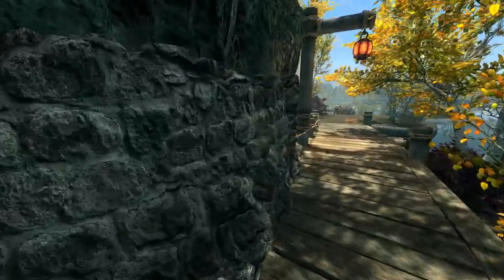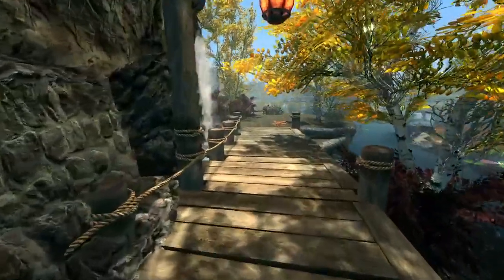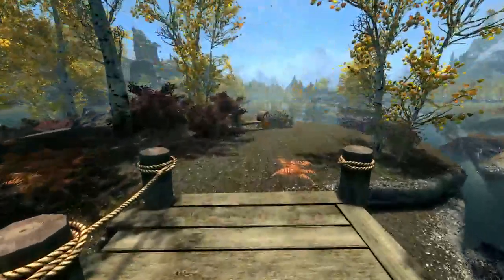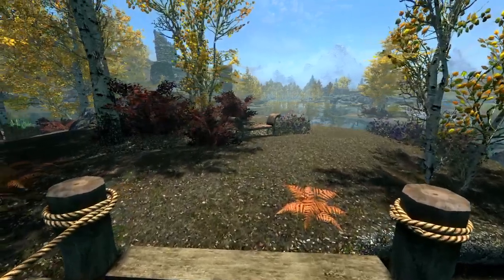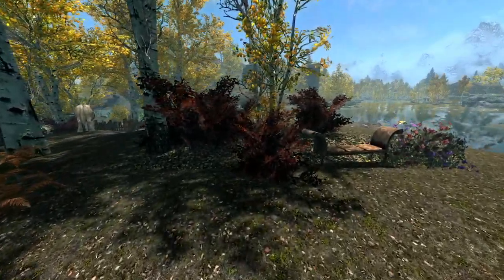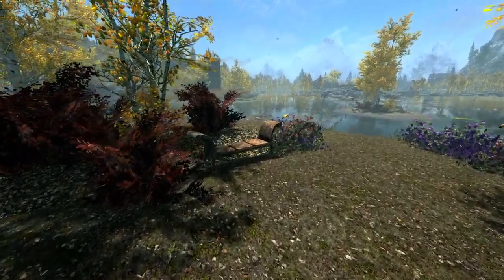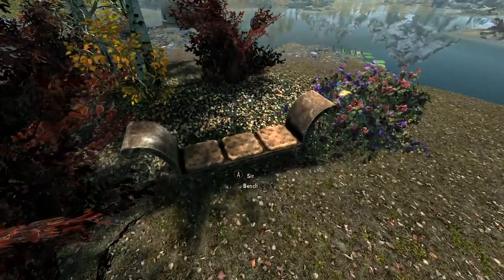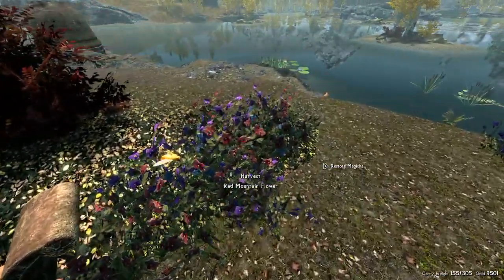The fences are actually custom — using a custom texture. Also the walls. I'm using Noble Skyrim for all of my texture mods. It doesn't use a whole lot of resources, so if you're on PC and you want a good texture pack, Noble Skyrim is the way to go — it doesn't use a lot of resources or take up half your CPU. You have your bench to sit on and your red mountain flowers.